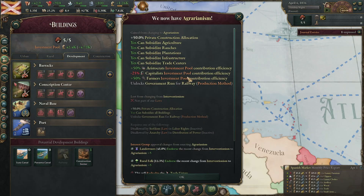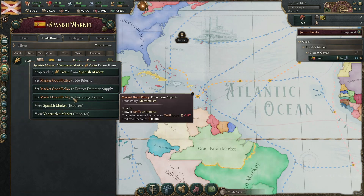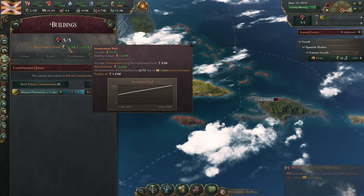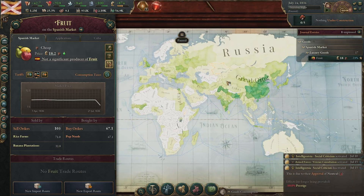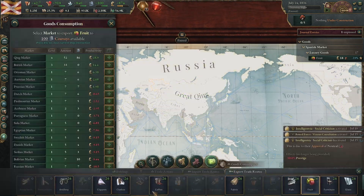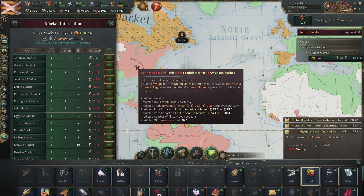We immediately have agrarianism. My income shot up dramatically — not sure what that's about. We've got a lot of funds in the investment pool but haven't had a single private building constructed yet. For the map right now it looks like the biggest consumers of fruit are India, China, and Britain — probably just because they have large populations — so that's who I'm gonna start exporting my fruit to.